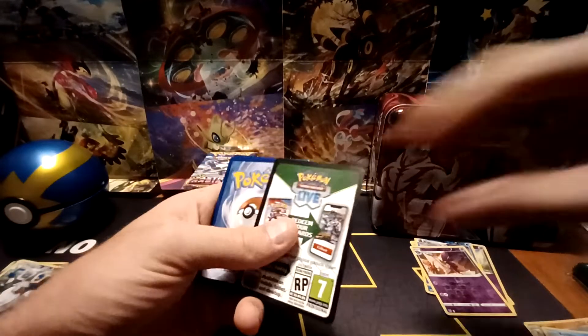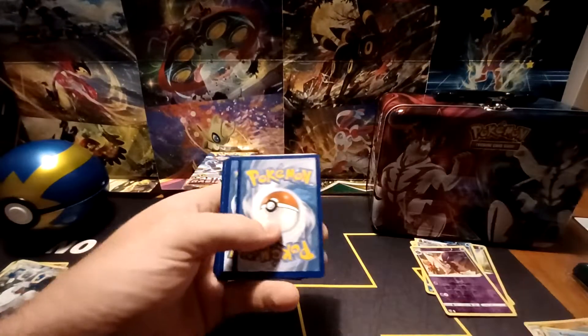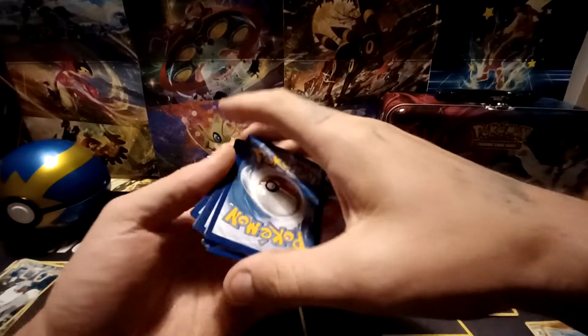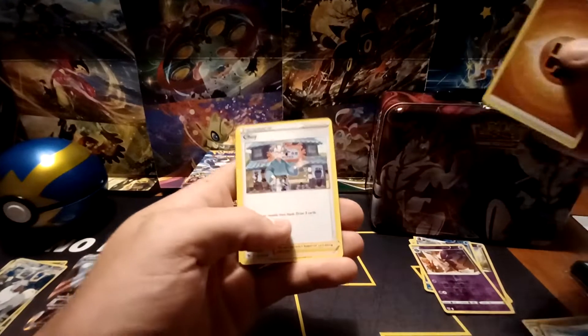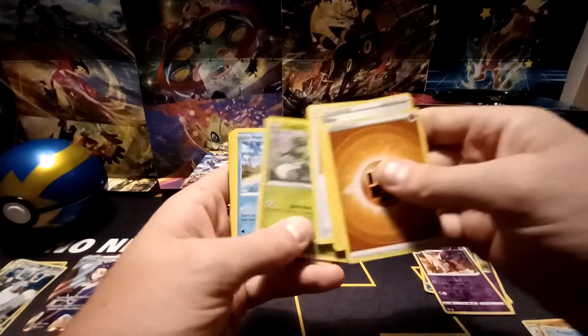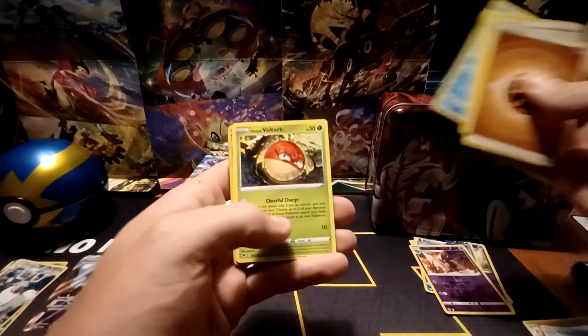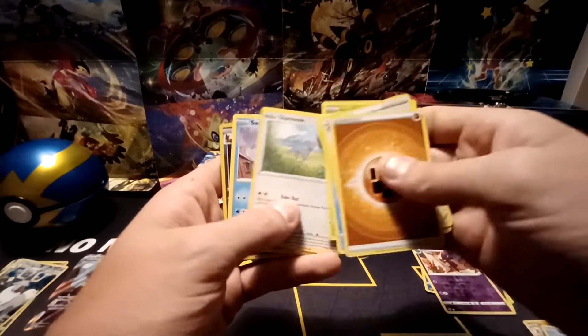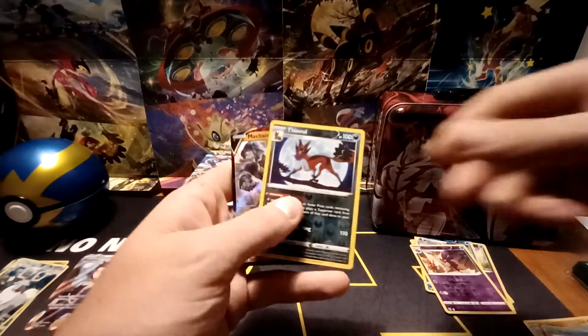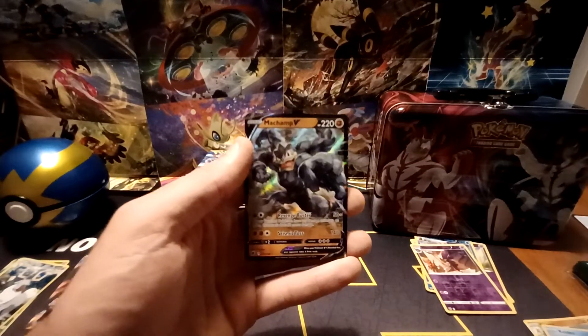Back to a Black-Bordered Code Card. Fighting-type energy, Choi, Quilava, Heavy Ball, Scyther, Hisuian Basculin, Hisuian Voltorb, Glammeow, Swinub, Reverse Hollow of Thievul — a rare — and the final card, a Machamp V.